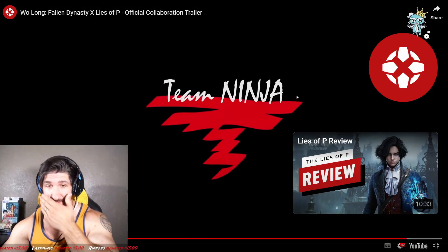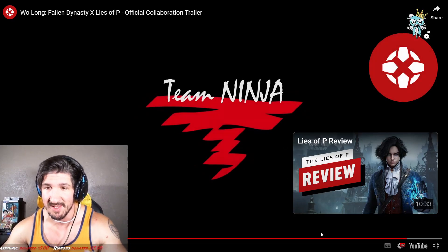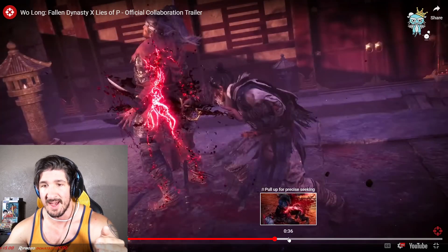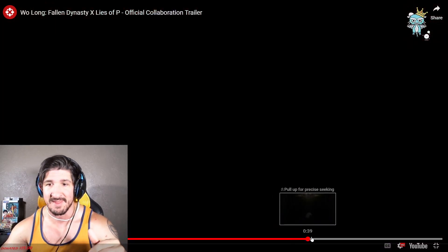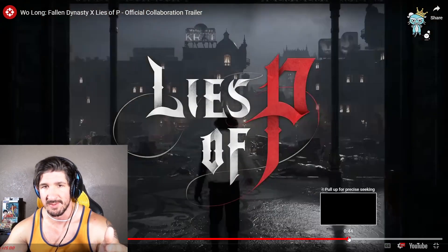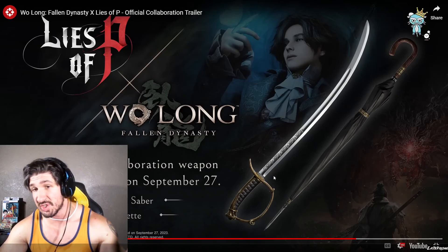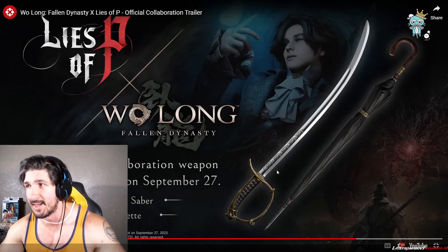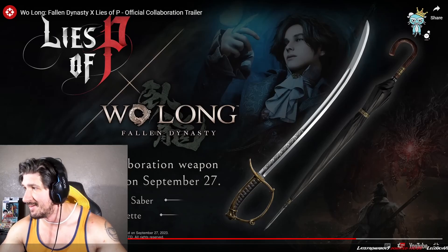I've already beat Wulong, so I'm good. But if you guys wanna get your Lies of P weapons, it's gonna be the umbrella, which is pretty dope. I have not unlocked it — I could unlock it at any moment, but I haven't. And then the other one's gonna be the base blade from Lies of P. It's the base balance blade, which is good. It's really good if you level it up in the game. I don't know how it's gonna work in Wulong, but get it where you can. Collaboration. Let's go.